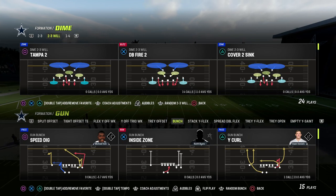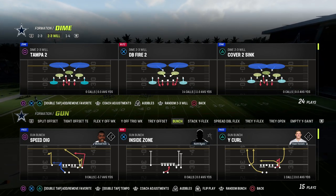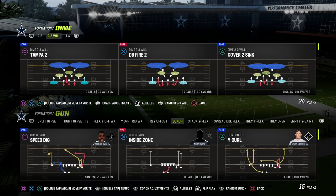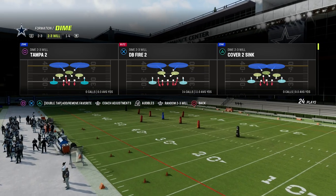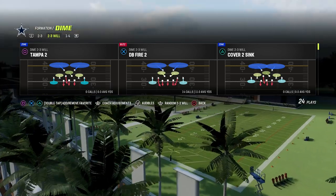The Ravens Playbook has 2-3-6 Will, which last year was the best defense at the end of the year, and I do think this year it's actually really good again. What makes this defense so good is the angles at which the edge rushers are aligned, and it allows them to come in really well.